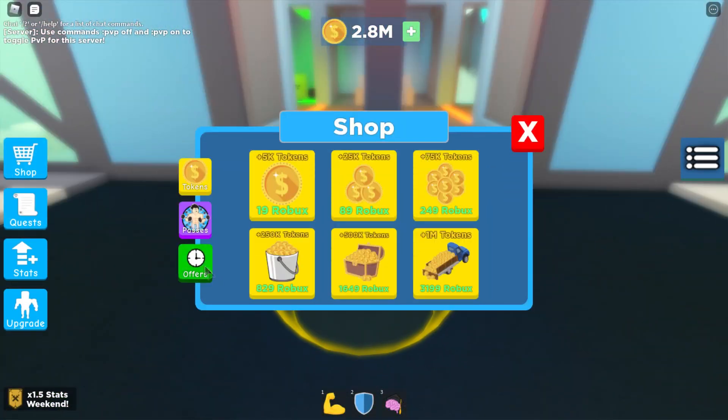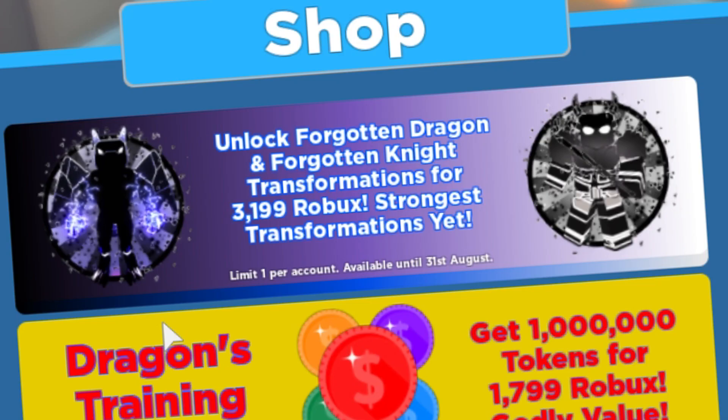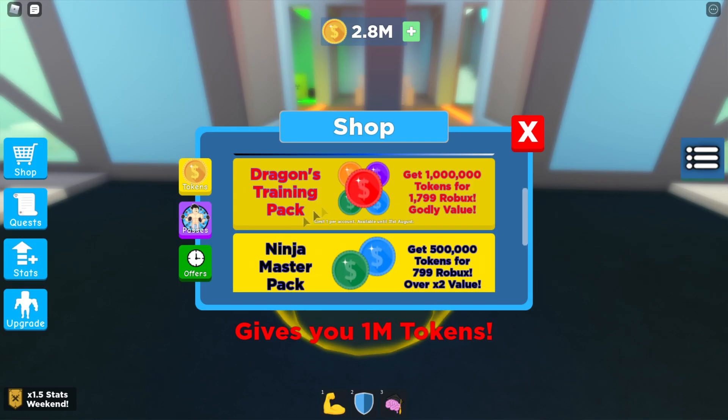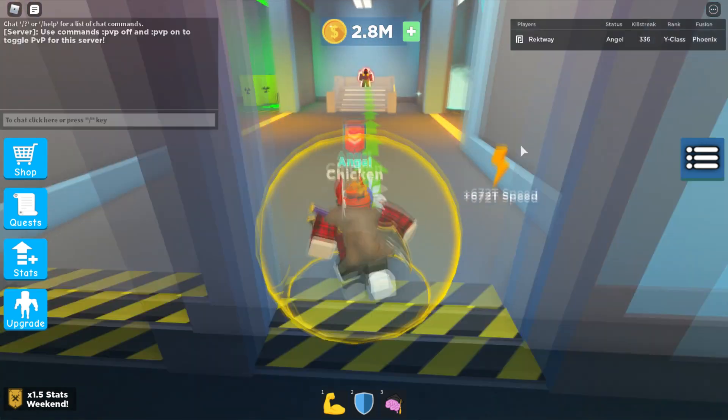Let's go check out the shop and see what they have. Going to offers - oh my god, you can unlock the Forgotten Dragon and Forgotten Knight transformation for 3,199 Robux. We'll be buying this, a million coins, and everything else as well. Let me just go check out this quest they're talking about.